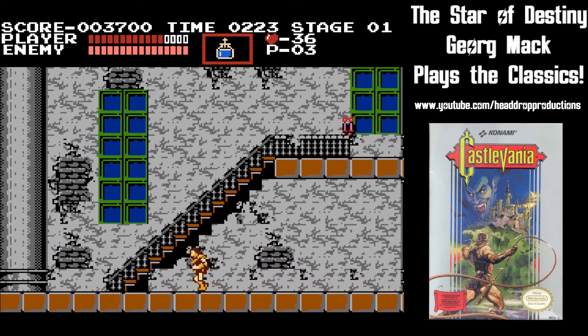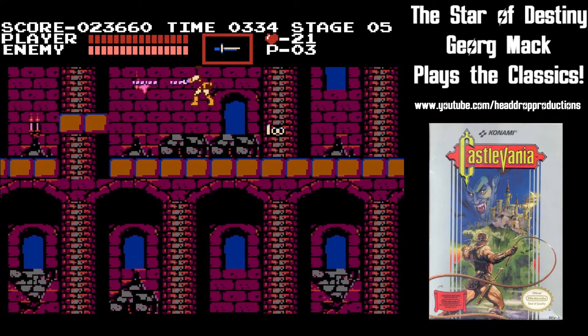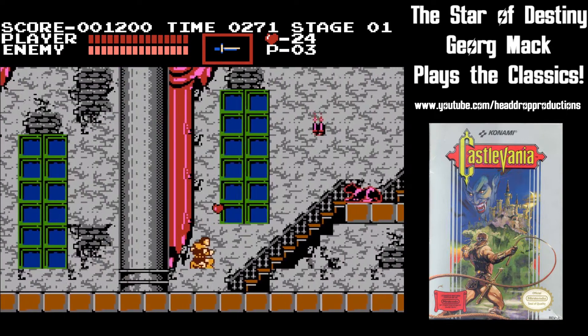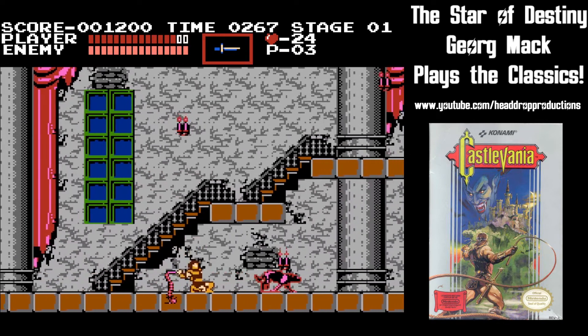Simon's greatest weapons, however, are the special weapons he can find on each level and unleash with up plus the B button. The dagger flies straight ahead to eliminate enemies at a distance further than the whip can provide.